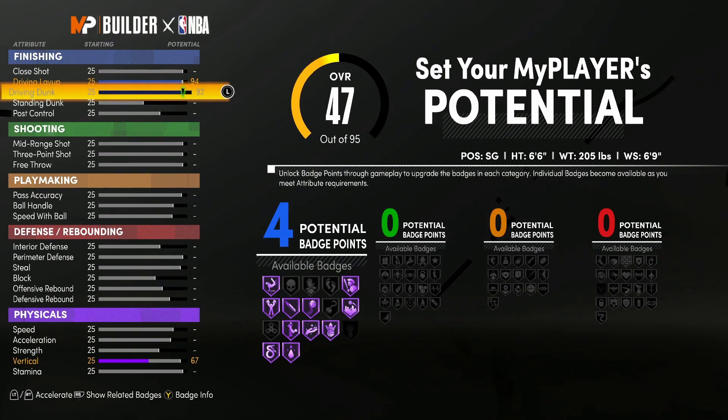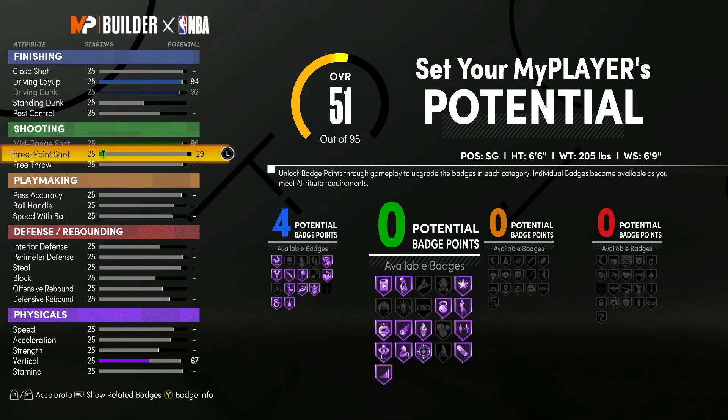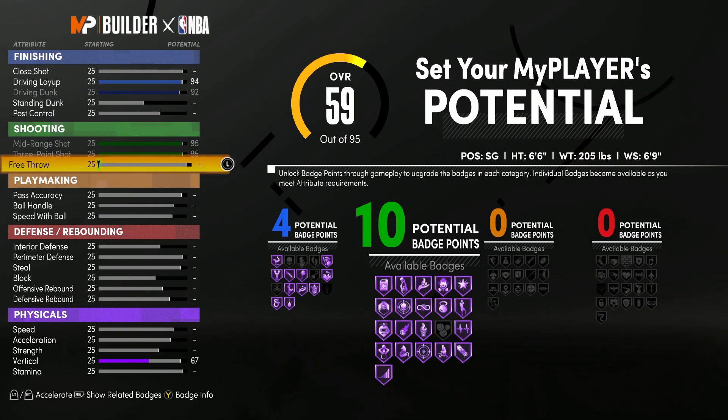So you guys can see we do have four badges for finishing. Shooting — we're going to bump this up to a 95, and the same for three-point shot, up to a 95 as well. Free throw we're going to bump up to a 69.